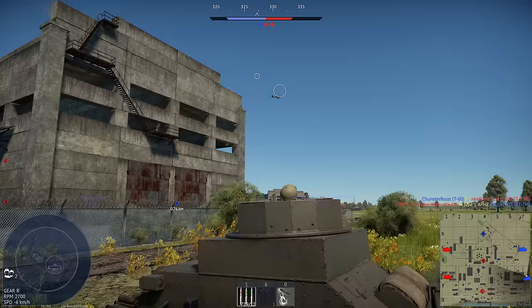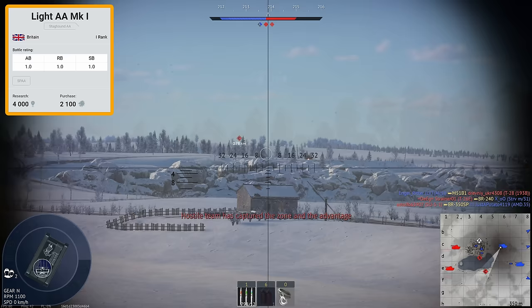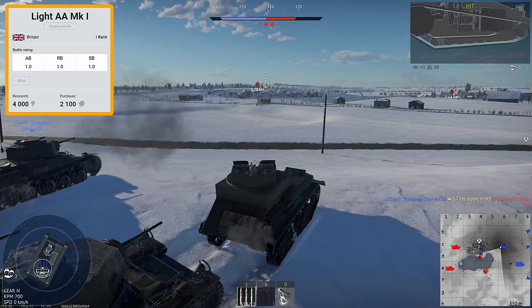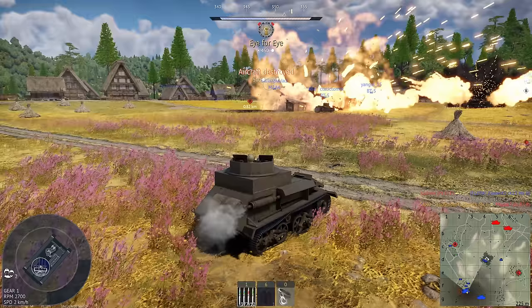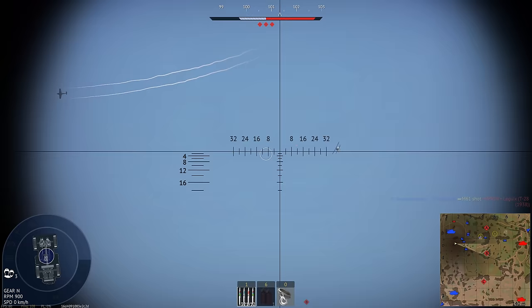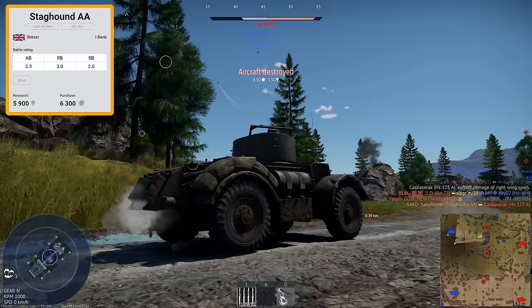We then come to the first of many SPAAGs in the British tech tree — the Light AA Mark I. It's literally a Vickers Armstrong Mark VI with four Besa machine guns welded onto it. Even at battle rating 1.0, this thing is just underpowered. Trying to take out planes with rifle-calibre machine guns just isn't a very enjoyable experience — we're roleplaying as a World War 1 fighter. I personally wouldn't recommend it; skip it as soon as you can. The follow-on SPAAG is the Staghound AA, trading 4 rifle-calibre machine guns for .50 cals — not a bad trade — but we double the battle rating up to 2.0. The .50 cals at least carry a knockout punch against both planes and lightly armoured tanks at this battle rating.